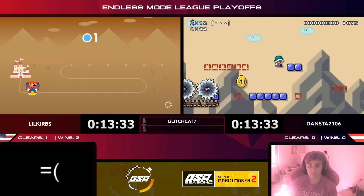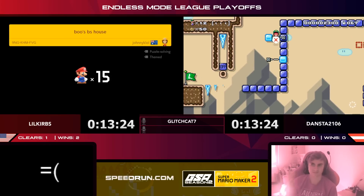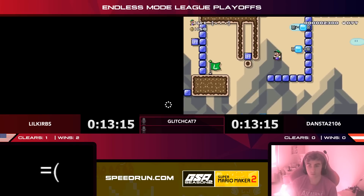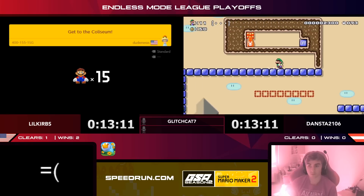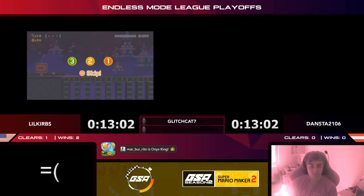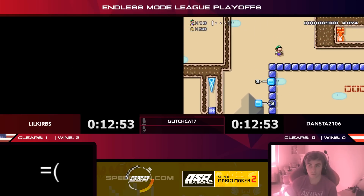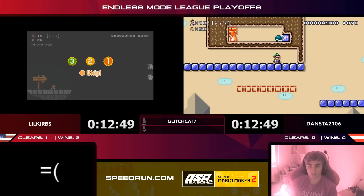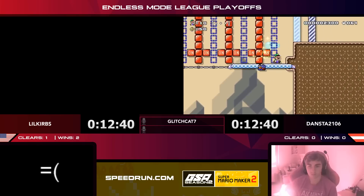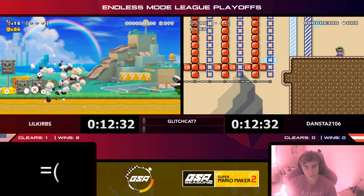Dansta takes deaths — that shell shoots out of the cannon and hits the switch on a cycle, a way to make blocks turn on and off automatically. Dansta moves through, just needs to hit them in the right order — and he's in there. One clear for Dansta, one clear for Curbs, as Curbs gets crushed right at the start by those Thwomps. How is he even going to get out?